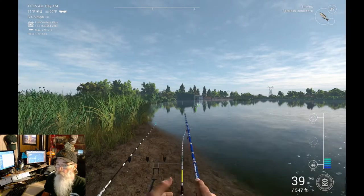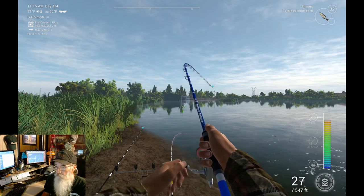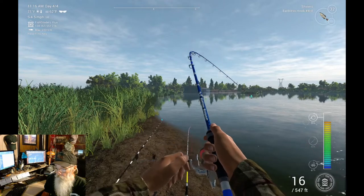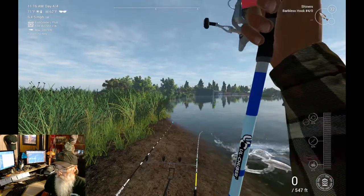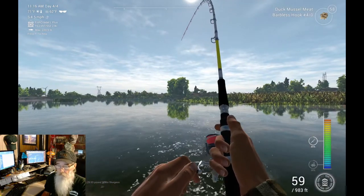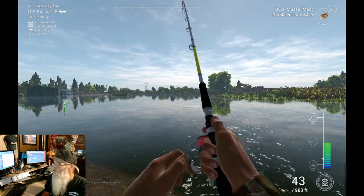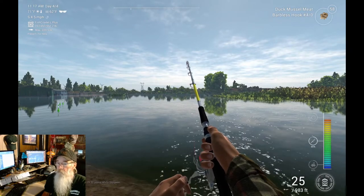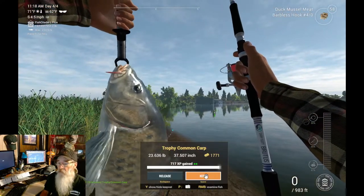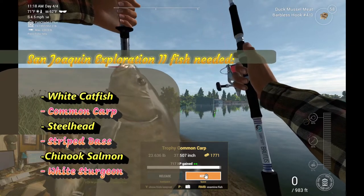We're going to yank on this guy a little bit, see if we can get him a little closer. Nice trophy common carp - we can knock him off the list. Carp's gone, striped bass is also off the list. Now we need the steelhead and the white catfish.